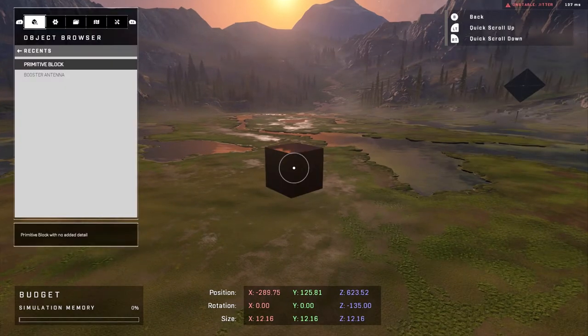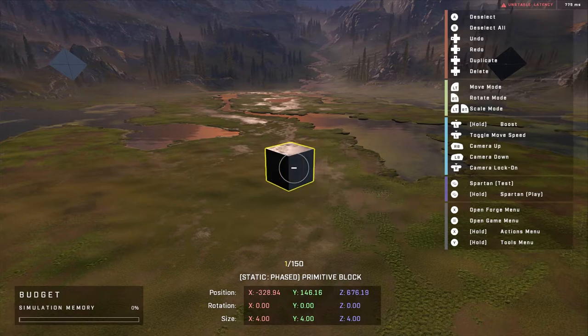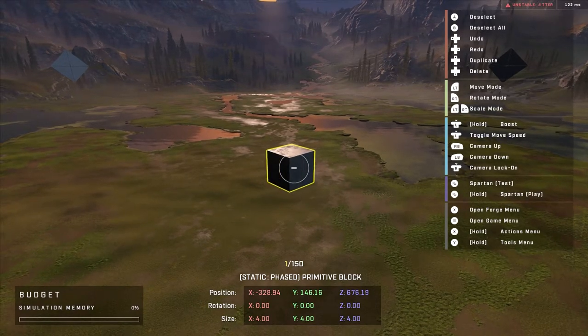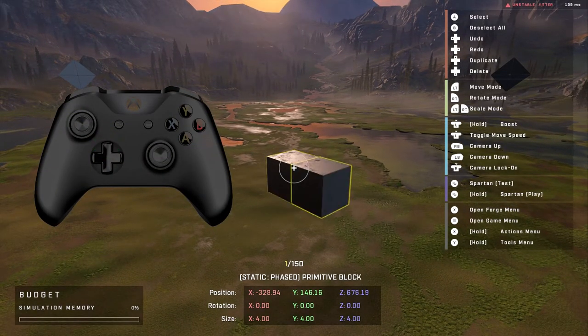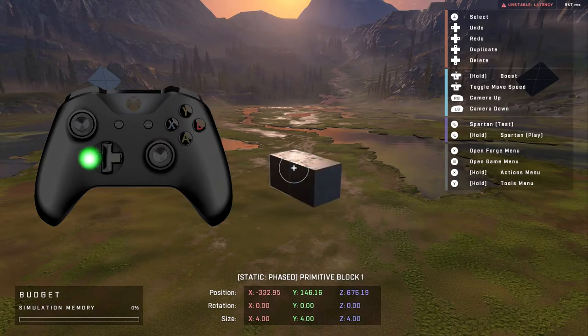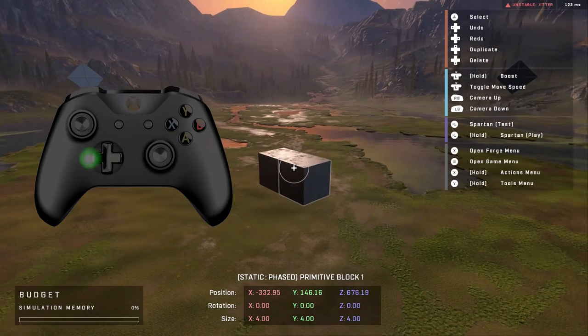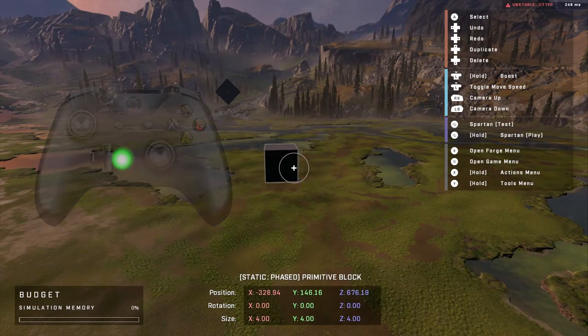Now let's bring that object back to show more controls. Just like in Halo 4 or Halo 2 Anniversary's Forge, you were able to duplicate objects. In this game, it's up on the D-pad, and down on the D-pad is how you delete. And with the new undo and redo selections, that's also on the D-pad. If I click left on the D-pad, it redoes that delete selection. And if I go right on the D-pad, it undoes what I just redid.